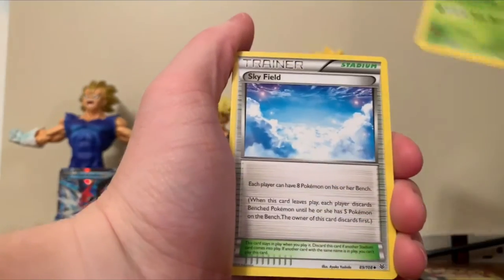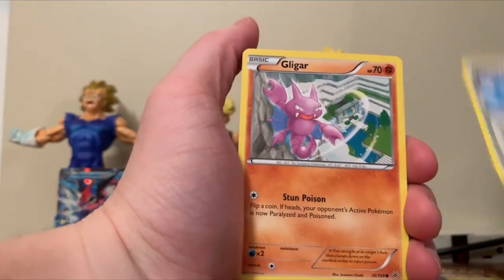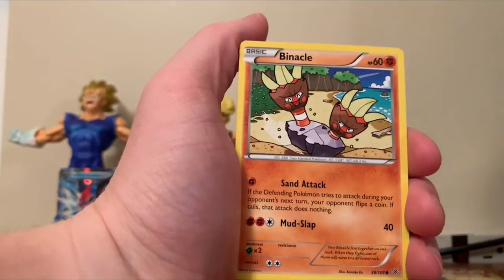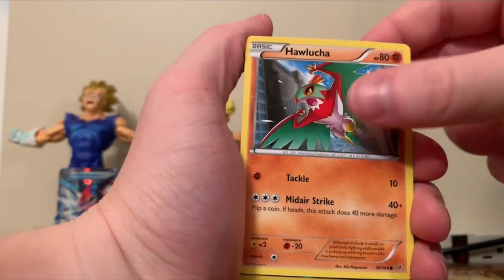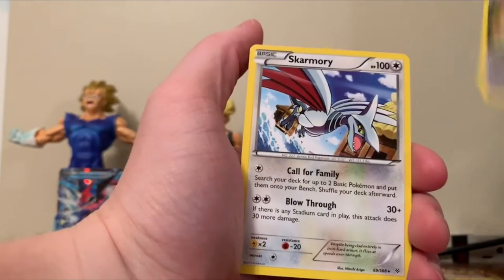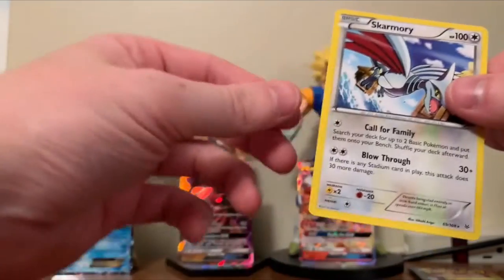Tropius. Skyfield. Gligar. Voltorb. Inkay. Binnacle. Hawlucha Reverse Holo. Double Dragon Energy. And a Skarmory Rare.